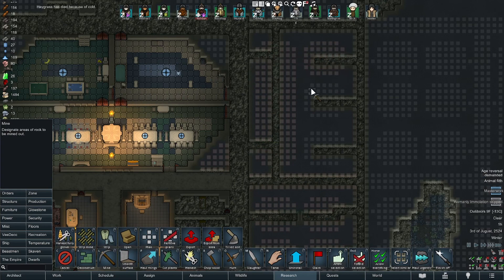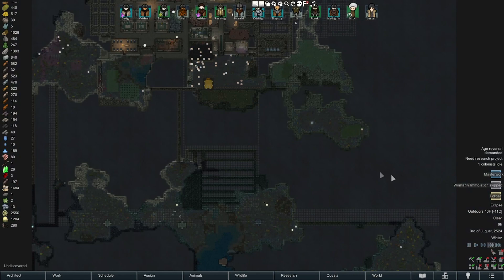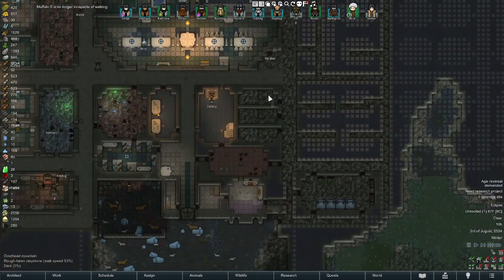Let's make some space over here. Haygrass is dying due to the cold, and so is the cat. All right, so we've completely run out of steel, which is not good. We have some things going — the throne room, future throne room, it's ready to go — but steel is a major issue.